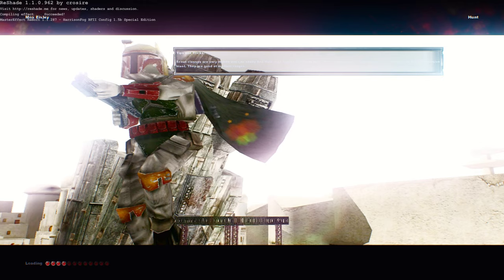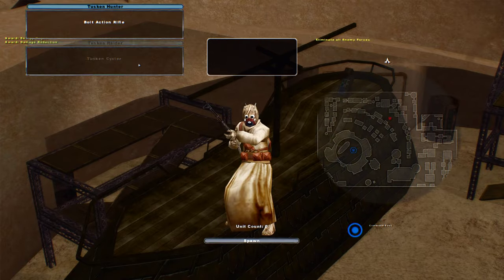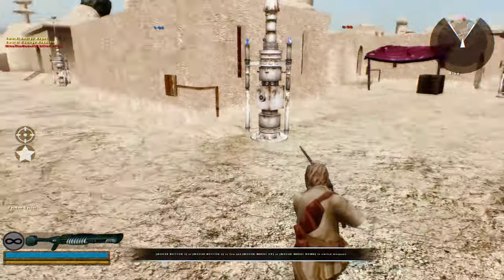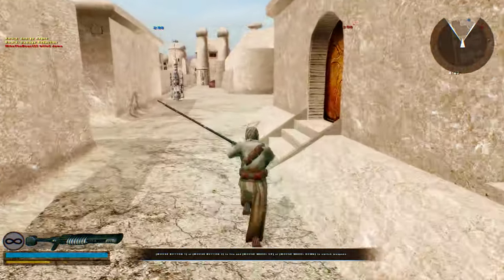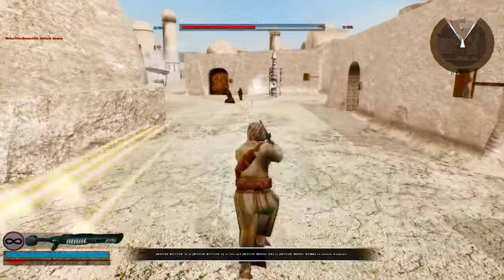Welcome back everybody to Ultimate Sides Mod 7.0 by Noctispector. The sides here don't really look different, but you'll see what I mean because I got new weapons for the Tusken Raiders, and you can actually win as them a little bit easier now. Just gotta find the damn things first.